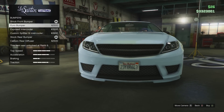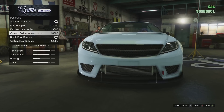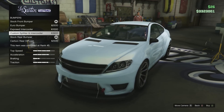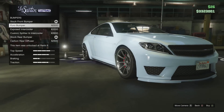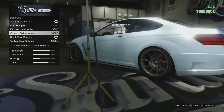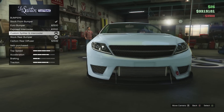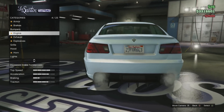So bumpers first. Today we got the Euro bumper, the exposed intercooler, and the custom splitter and intercooler. If we're going for a really sporty look on this car, I'd definitely go with the intercooler. I'm going to go full sports mode for this car, so we'll go with the custom splitter and intercooler. And on the back, the rear diffuser is obviously a must-have for any sporty car.